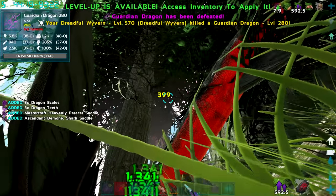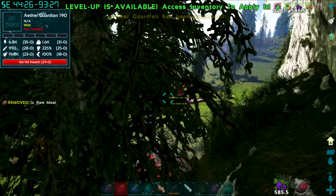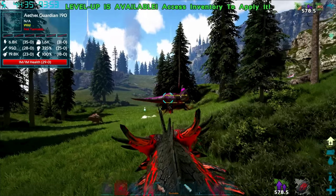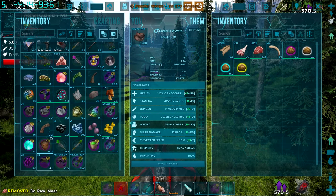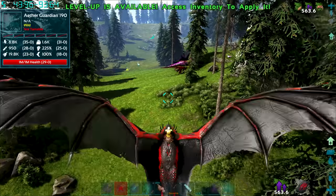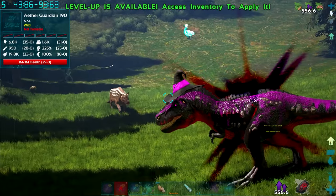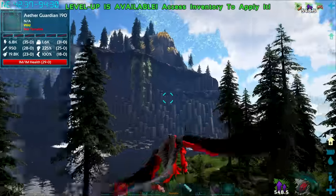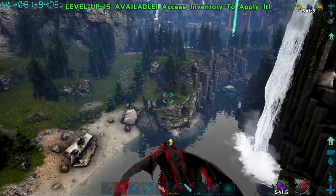Excuse me — what is that? What?! The aether guardian — with one million health! Where did you come from? I was acting like Mr. Tough Guy but I am not ready to fight the aether guardian with a million health. That's a lot of nibbles. No thank you very much — nice to meet you, I'm sure we'll cross paths another time, but not right now.